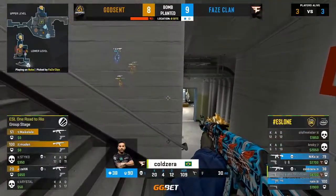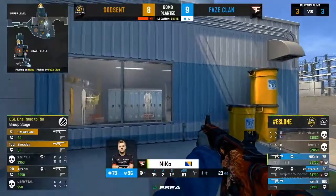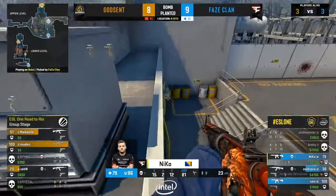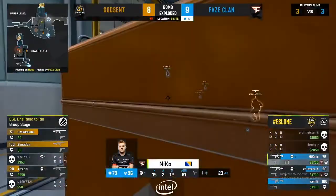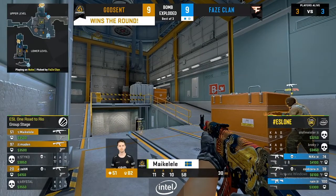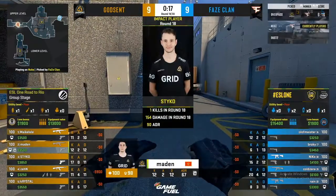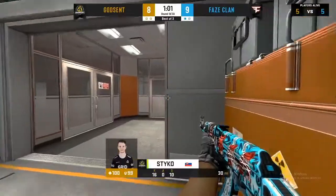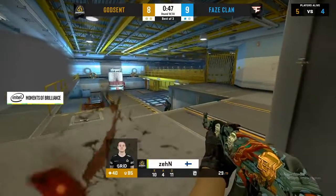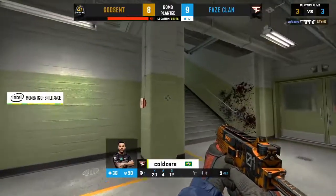Phase just want the money — they know if they let Godsend break them, Godsend will start building rounds. Phase realize they can afford to give away one here as long as they reset. They have all the money because of the 2-0 head start. This is the reset round — if Godsend fail here, Phase will be anti-eco to close it out or at least reach match point.